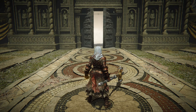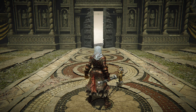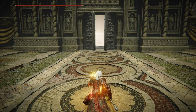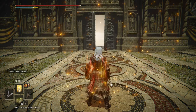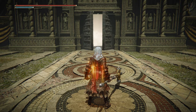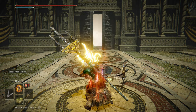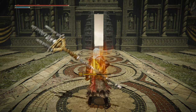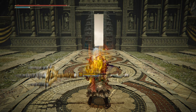Now I'll show you how to buff your character with every build. This buff routine is going to be pretty much the same with any other build. First of all, we are going to use our Flask of Wondrous Physick, then we are going to cast Golden Vow, and immediately after that we are going to eat a Pickled Turtle Neck. Then we will have to use our body buff — it can be Bloodboil Aromatic, Howl of Shabriri, or Flame Grant Me Strength. In this case it is going to be Howl of Shabriri. Finally, refill your HP and your FP, and with that you should be ready to go.